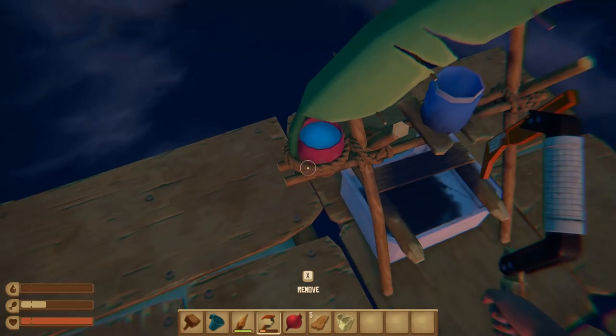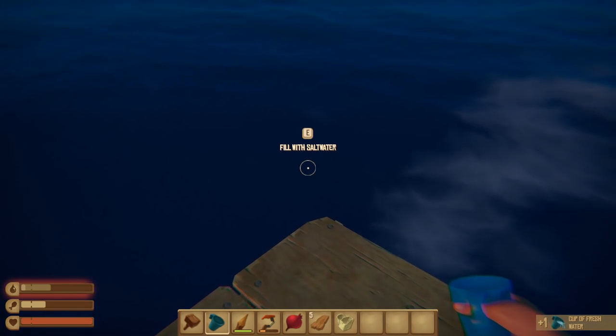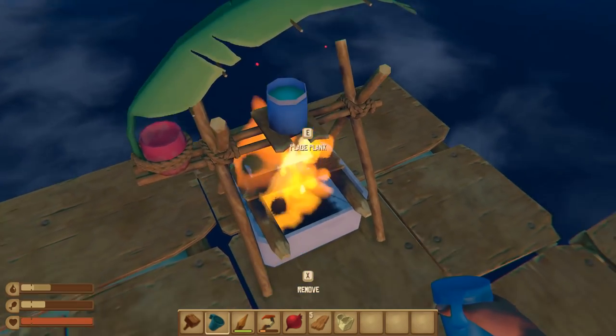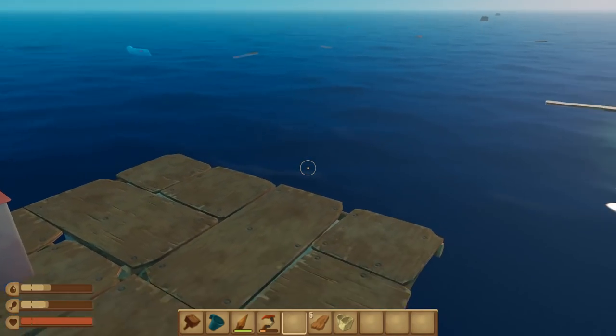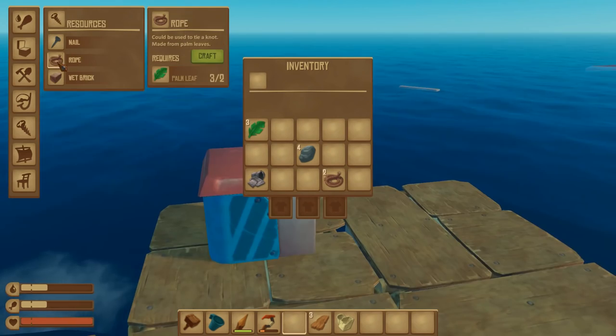I just want the damn water. Fill with fresh water — there we go, drink that thing. Then you fill it with salt water — got it, and then you place the cup of salt water and light it up. So the cup you have to use to move everything. We got that going on. We've addressed our thirstiness — now let's address our hungriness.